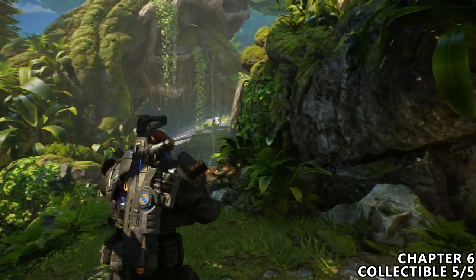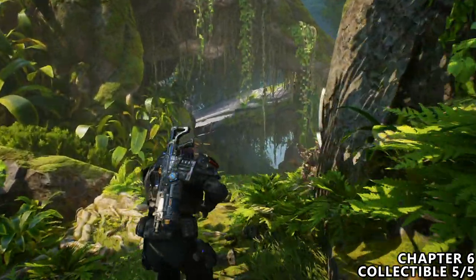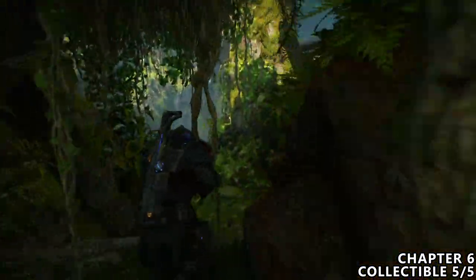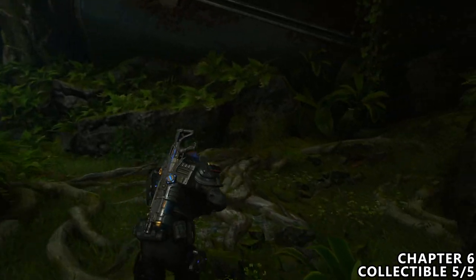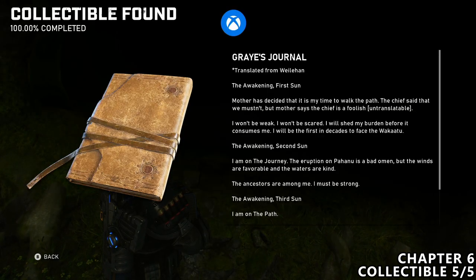The last collectible in the game, in chapter six — you will come through a couple of tree branch vines. You will follow the path past a small engine underneath a kind of small bridge. Drop down and instead of going left, go right. There's nothing here but a collectible. Grab this and hopefully unlock your final achievement in terms of collectibles and upgrades.